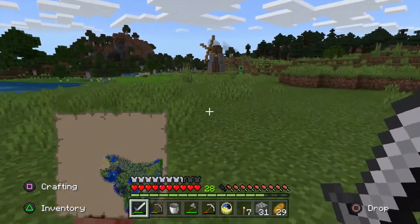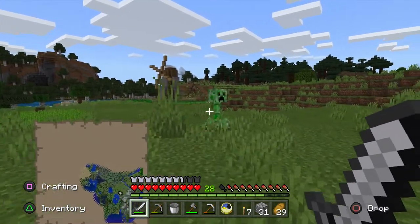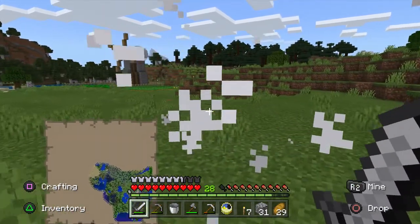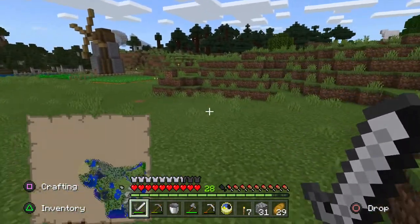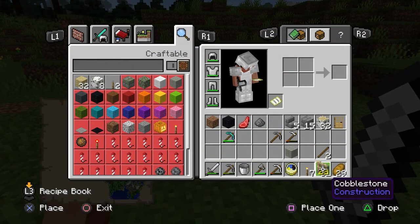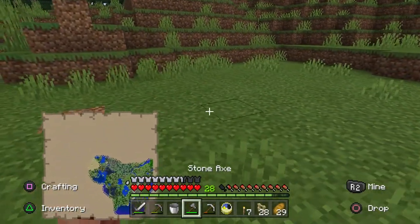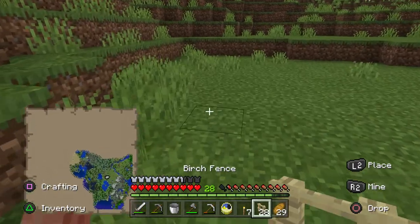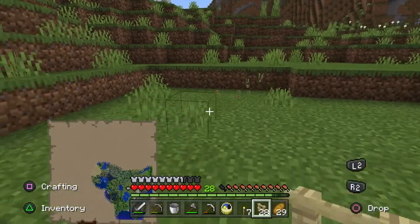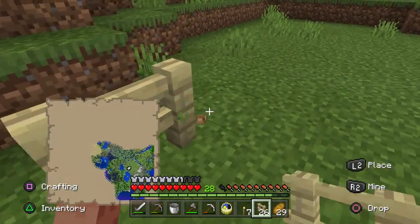It sounds like my mic might be cutting out — if it is, I'm sorry, it does that sometimes and I'm not really sure why. We killed that mob pretty quickly. So I'm thinking down here for the sheep farm — just a nice chilled area. I've also got myself a clock; I did that while I was down in the mines since I've got tons of redstone. I want to make it quite a big area for the sheep to be in.